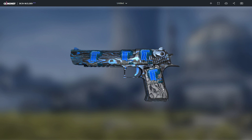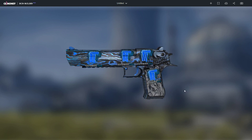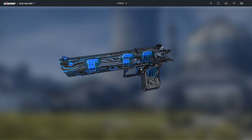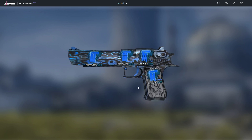Here we have the Desert Eagle Blue Ply factory new with four Titan holo stickers on it. The wood-style Deagle with blue in the veins of the wood looks pretty nice with the blue Titan holo stickers.